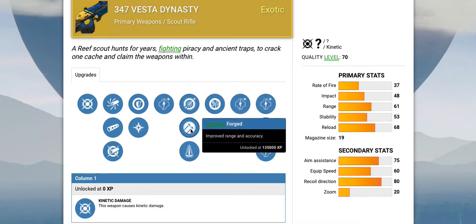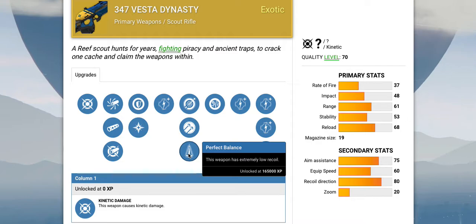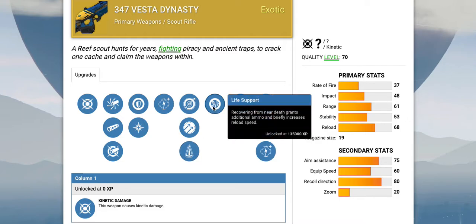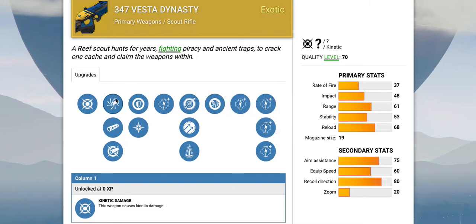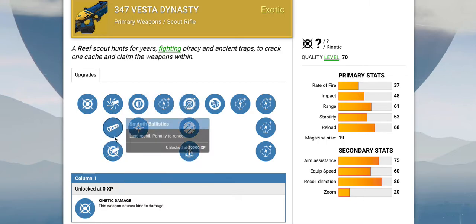It's got Single Point Sling, Hammer Forged for improved range — although it's a scout rifle so I don't really know why you'd need that — or Perfect Balance for low recoil. And then you've got Life Support: recovering from any near-death grants additional ammo and briefly increases reload speed. Since it's an exotic, you don't need to choose the scope — it just comes with a certain scope, but you can pick those other upgrades.